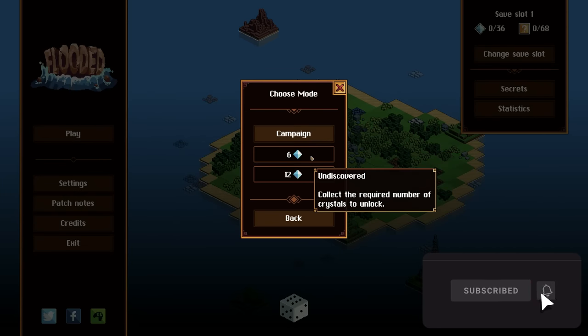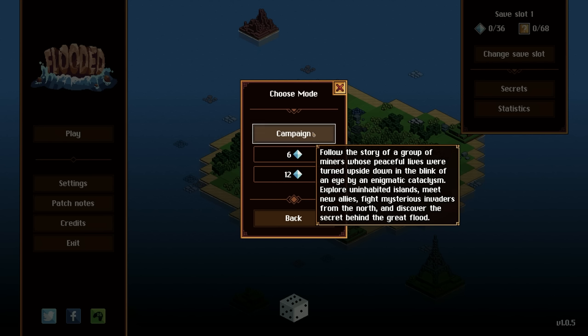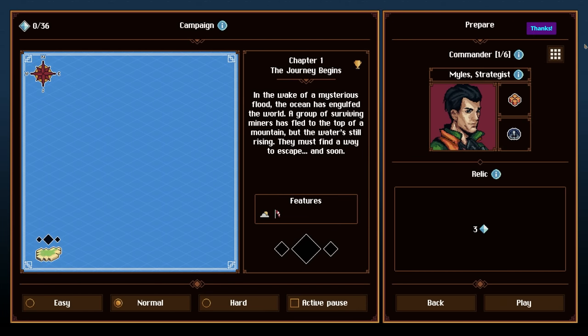We're gonna hop into it. I've never played it — hopefully you guys enjoy. If you do, like and subscribe. Campaign: follow the story of a group of miners whose peaceful lives were turned upside down in the blink of an eye by an enigmatic cataclysm. Explore uninhabited islands, meet new allies, fight mysterious invaders from the north, and discover the secret beyond the great flood. Let's do this! Miles is a strategist.